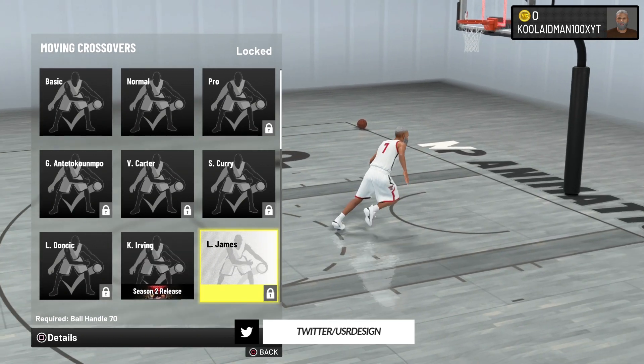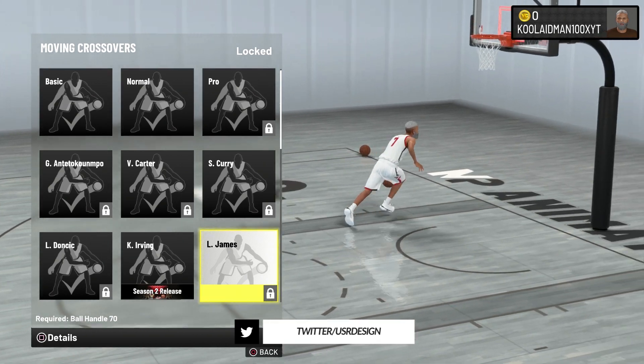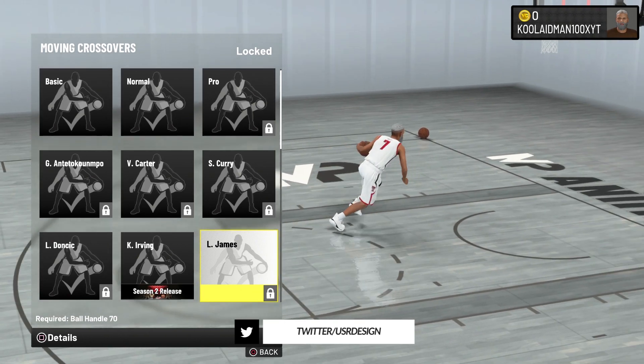The next one's going to be LeBron James. I really wouldn't recommend it because it's a little bit too slow — he's a big guy. But he does get low enough to do it if you've got a point guard under around six-five.